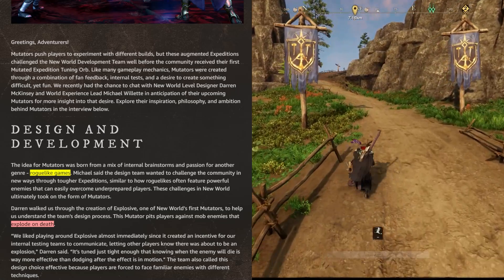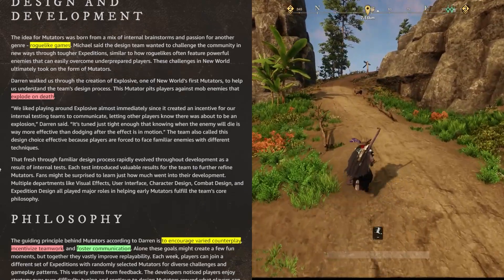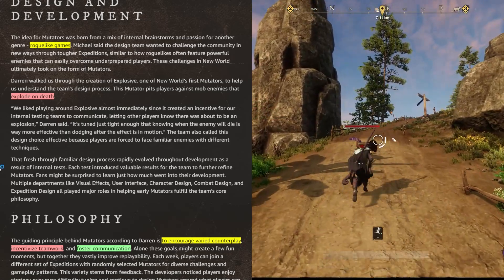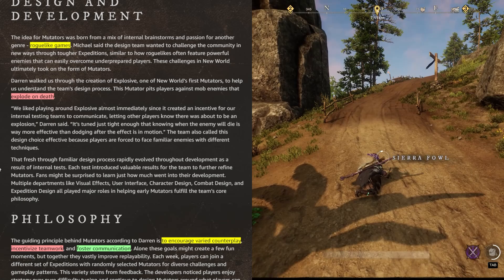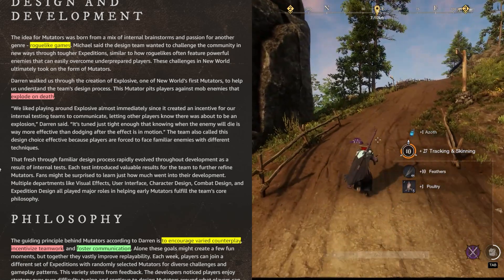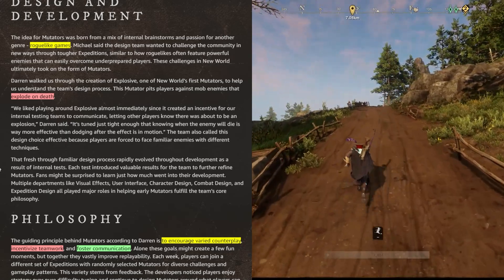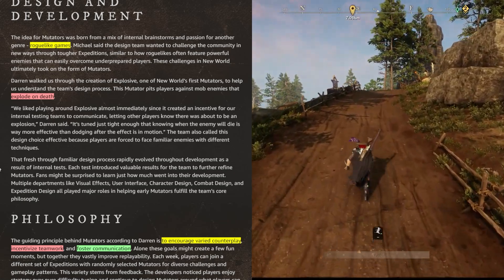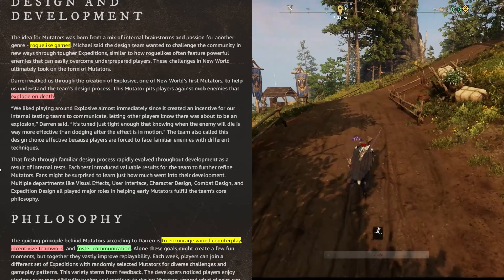Like many gameplay mechanics, mutators were created through a combination of fan feedback, internal tests, and a desire to create something difficult yet fun. The idea for mutators was born from eternal brainstorms and a passion for roguelike games. Michael said the design team wanted to challenge the community through tougher expeditions, similar to how roguelikes often feature powerful enemies that can easily overcome underprepared players.